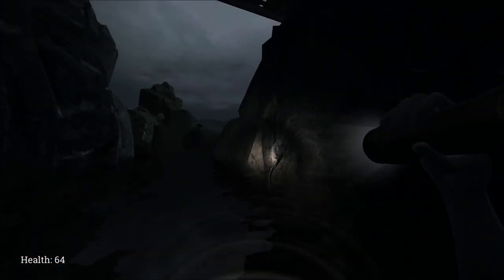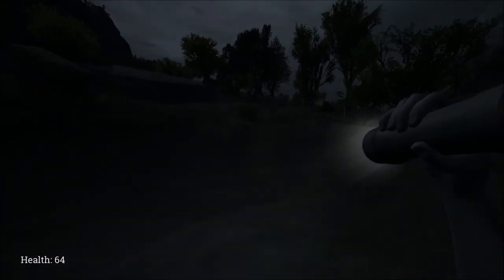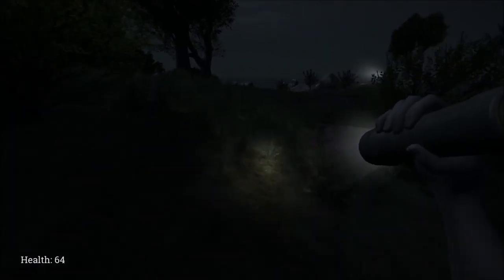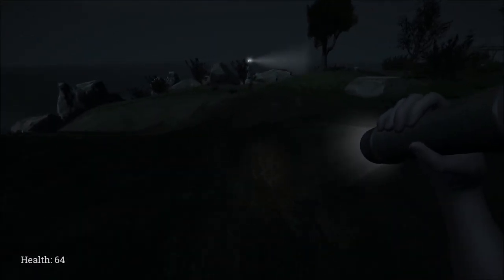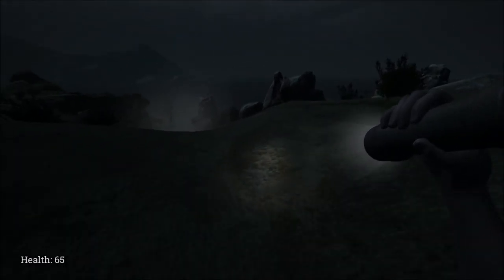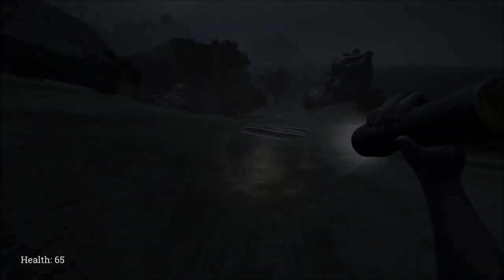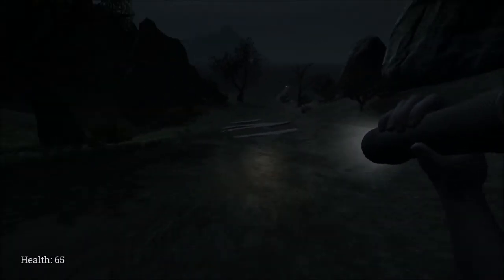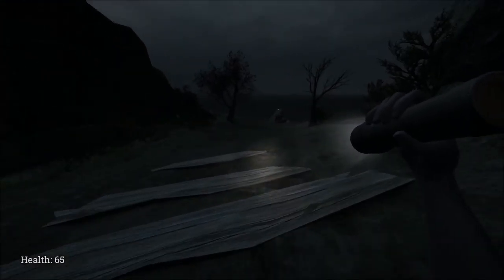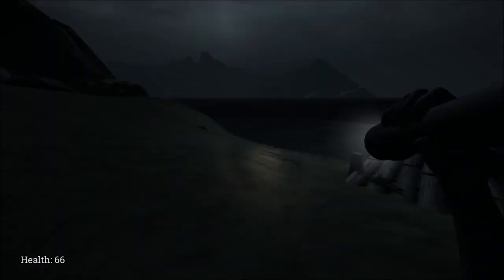When you have control again, run because there are two or three shadows behind you. Run back across the bridge — but be careful, the bridge is going to fall. You'll probably hit some rocks but that's okay. Once you're in the water, swim to the right, keep swimming, jump up onto land, and then follow this path back down to the main pier where we started the game. You can see the light at the end of the pier — that's Michelle.